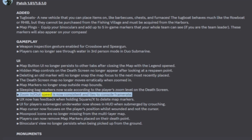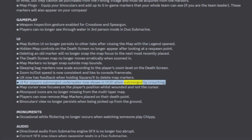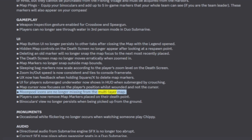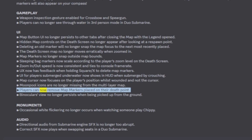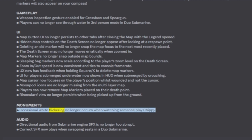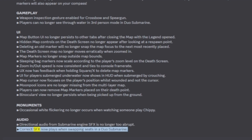Sleeping bag markers now scale according to the player's zoom level on the death screen. Zoom in/out speed is now consistent and tied to console frame rate. UX now has feedback when holding Square/X to delete map markers. UI for players submerged underwater now shows in HUD when submerged by crouching. Map cursor now focuses on the player's position whilst wounded, not the cursor. Moonpool icons are no longer missing from the multi-layer map. Players can now remove map markers placed on their death point. Binoculars view no longer persists when being picked up from the ground. Monument's occasional white flickering no longer occurs when watching someone play Chippy.